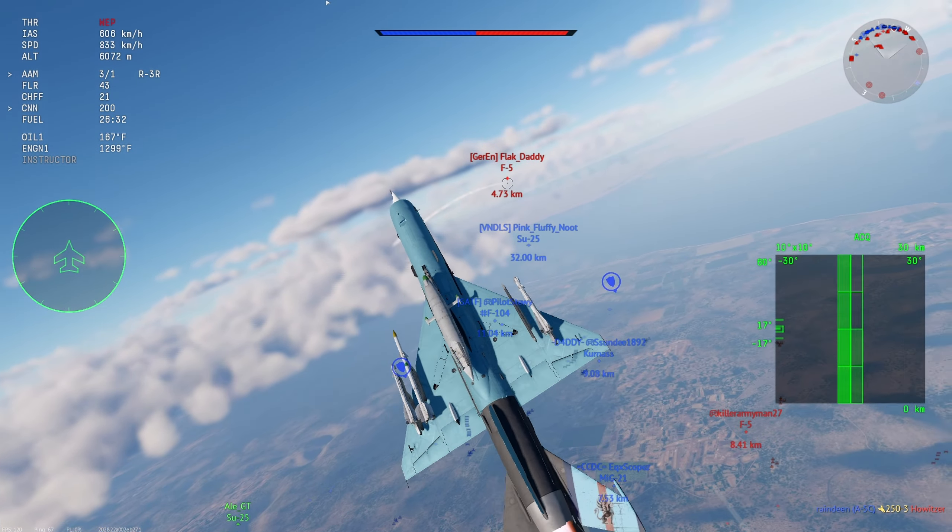Despite overall upgrades it's still an R-3, and low altitude performance leaves very much to be desired. The missile feels most comfortable at altitudes from 5,000 to 7,000 meters (16,000 to 23,000 feet). At that height it has very good range and turning rate, and combined with the MiG-21's radar capabilities you can successfully destroy targets up to five kilometers away in head-on combat.